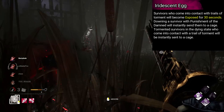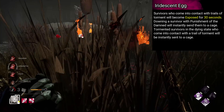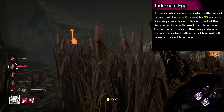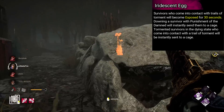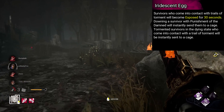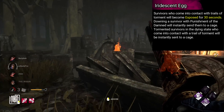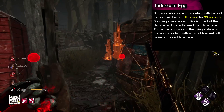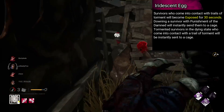Executioner's add-on is named Iridescent Egg. Survivors who come into contact with trails of torment will become exposed for 30 seconds. Downing a survivor with Punishment of the Damned will instantly send them to a cage. Tormented survivors in the dying state who come into contact with a trail of torment will be instantly sent to a cage.